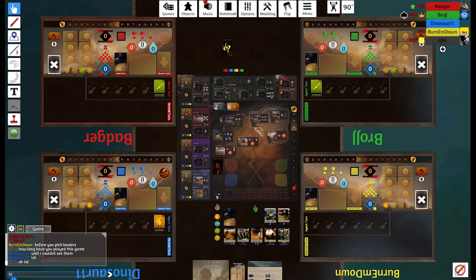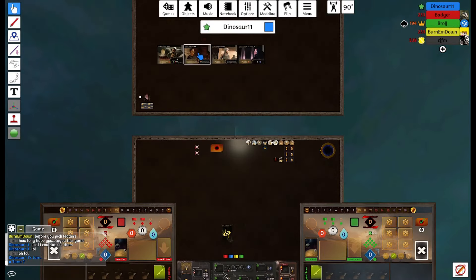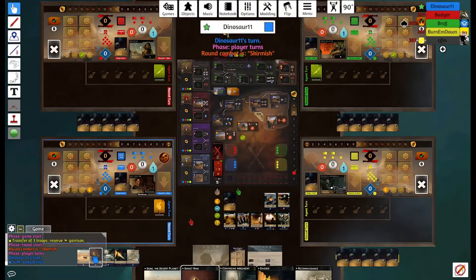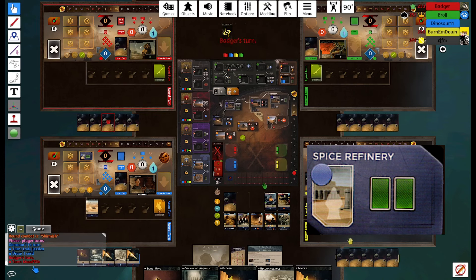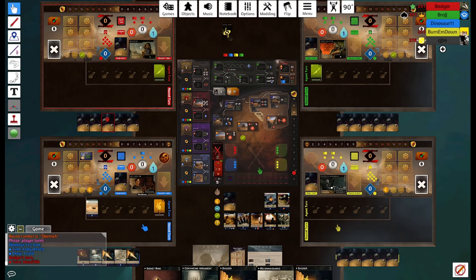We're sitting here in first position playing against Badger with Muad'Dib, against BroJJ with Gurney, and Burn Him Down with Fade.